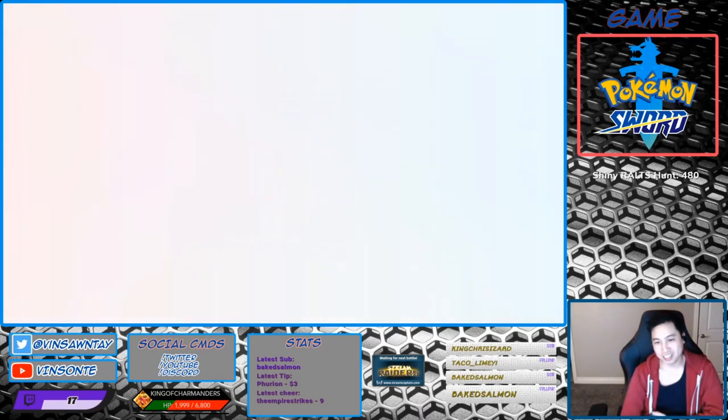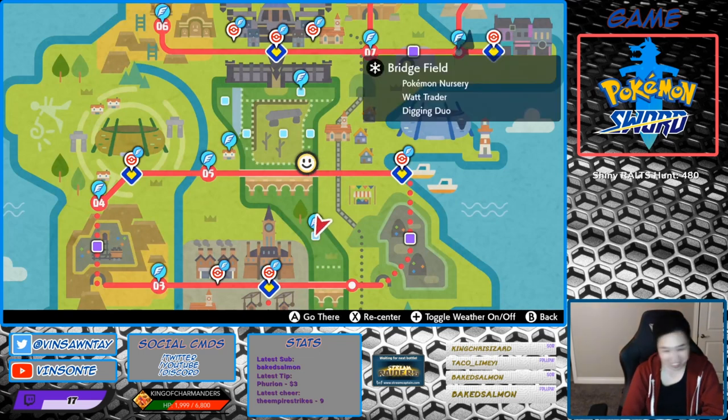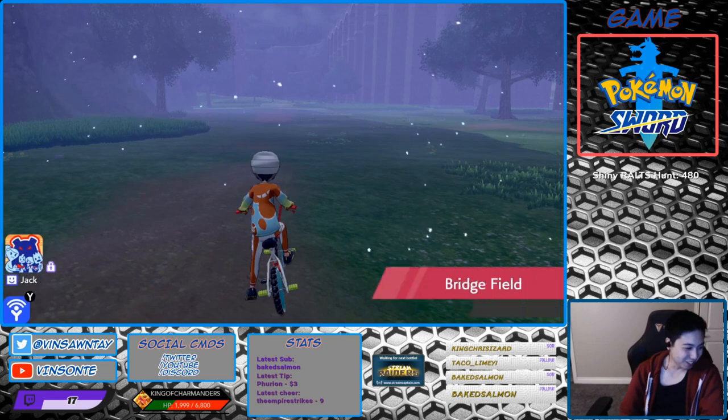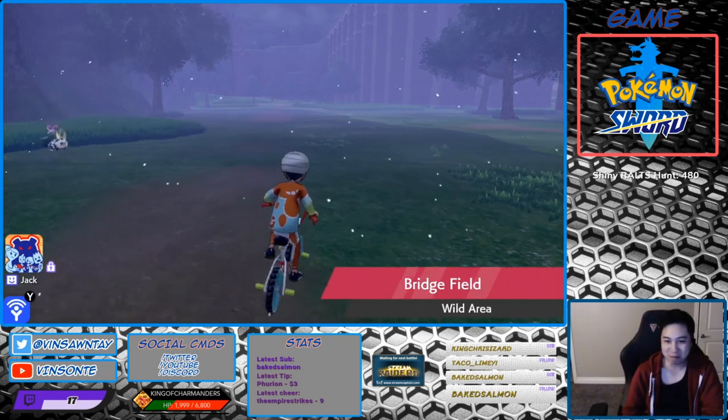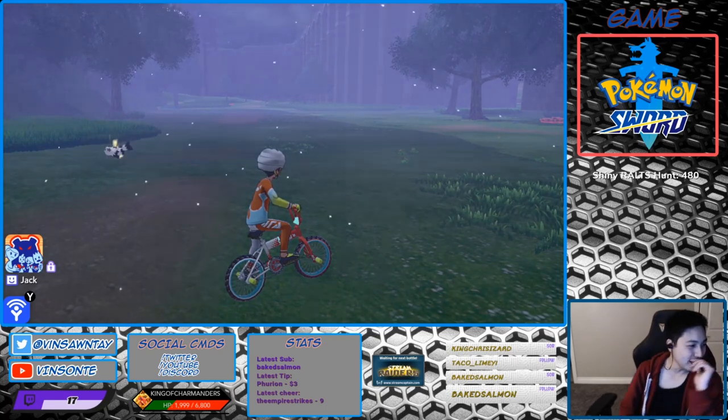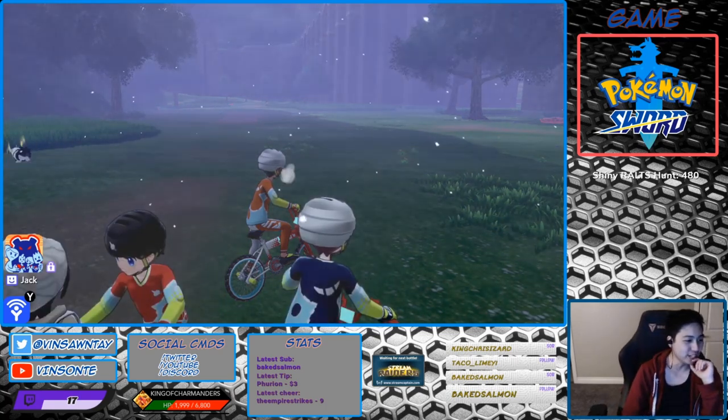Alright, so Hidden Ability — Gigantamax Centiskorch this time. Going hardcore. So the Hidden Ability is Flame Body, right? And Flame Body gives an opponent a 30% chance of being induced with burn when attacked with a physical attack.